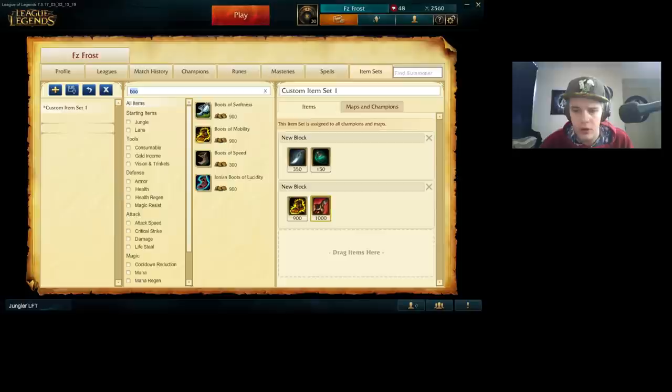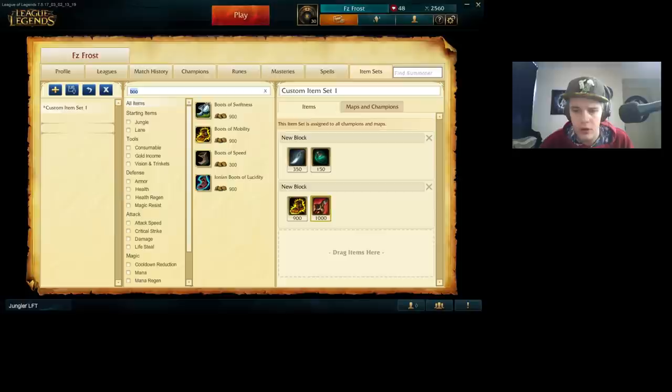Then pick up Skirmisher's Sabre — you have a lot of auto attacks because of your attack speed, so getting that is really useful. You're going to get a lot of extra damage from that, plus it's going to help you 1v1 people since the red smite reduces their damage onto you and increases the damage you deal to them. It's overall the best choice for Elise right now.